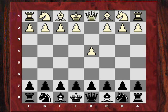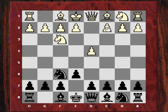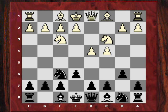Pert played d4 and Agard chose to try the Nimzo-Indian defence, but White steered away from the mainline by first delaying c4. After e6, c4, b6, Nicholas Pert transposed back into a hybrid system between the Nimzo and the Queen's Indian by playing Nc3, and after Bb4, White played Bg5.